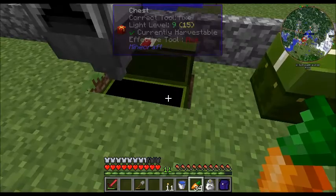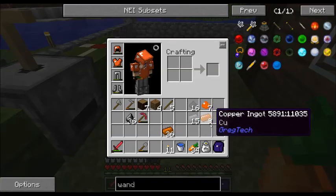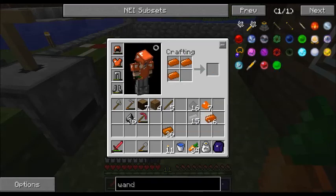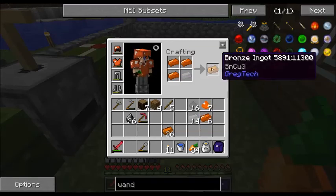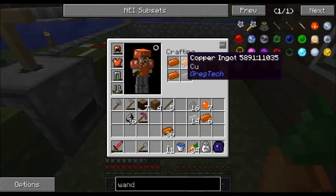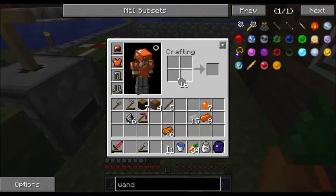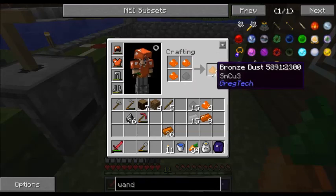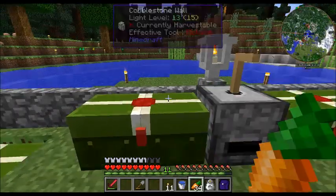Let me show you the bronze recipes — there's a couple different ways you can make bronze. Both methods use a three copper to one tin ratio. If you make it as ingots, three copper plus one tin gets you one bronze ingot. However, if you combine these materials in dust form, it gets you three dust, which is three ingots. So it's way more efficient if you combine your tin and copper in dust form.